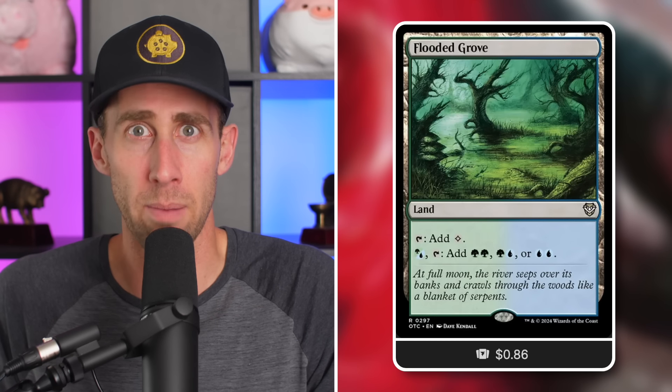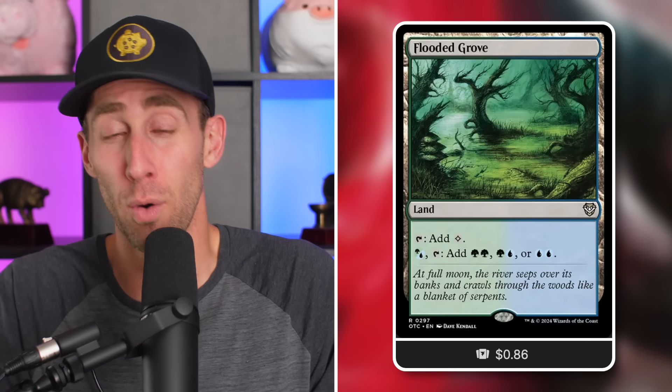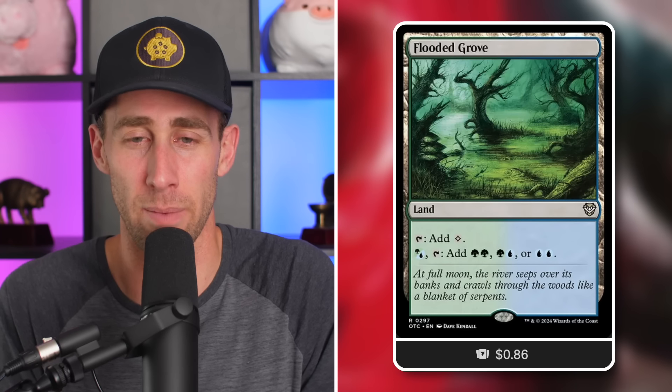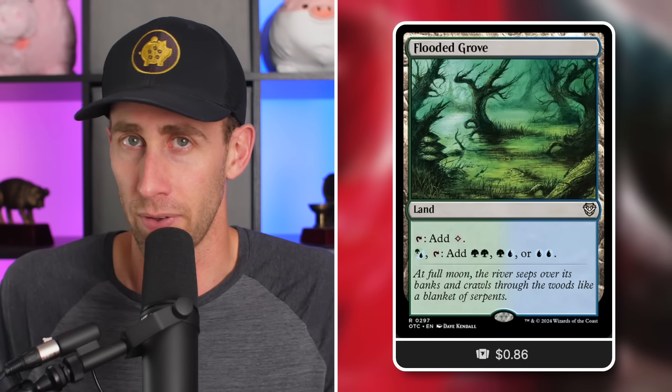Finally, let's talk about some great lands you should be checking out right now. Flooded Grove — the filter lands. It taps for a color so it doesn't come in tapped. You can also tap it with green or blue mana to add any combination of two Simic colors: green-green, green-blue, or blue-blue. Being able to filter your mana and perfectly get whatever mana you want on a land that doesn't enter tapped is incredible. Check out other filter lands too — the Boros ones are also budget friendly now.